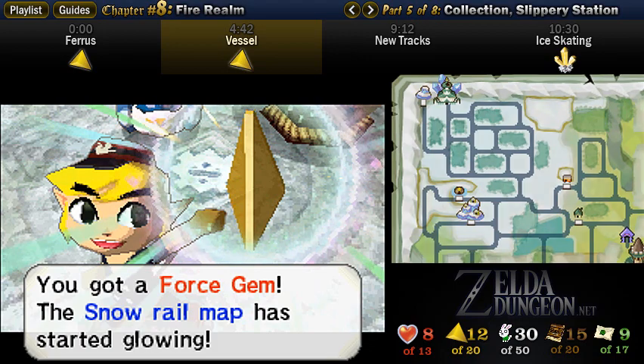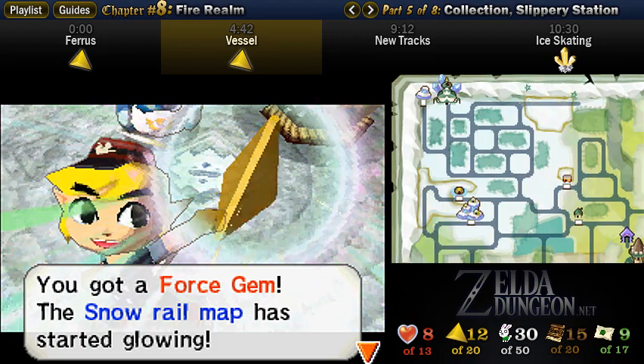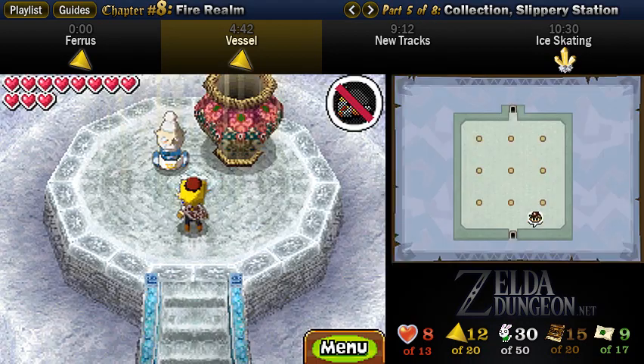So this Forest Gem creates some tracks to the far east of the Snow Temple slash Blizzard Temple that lead to Slippery Station. Yay! We'll head there in a moment, but first we have something vitally important to do.